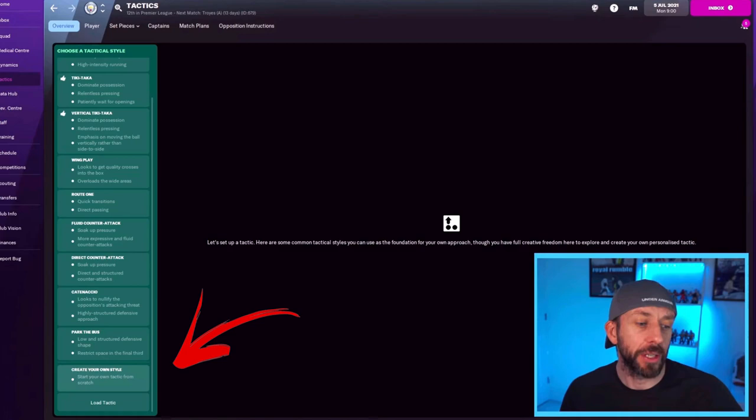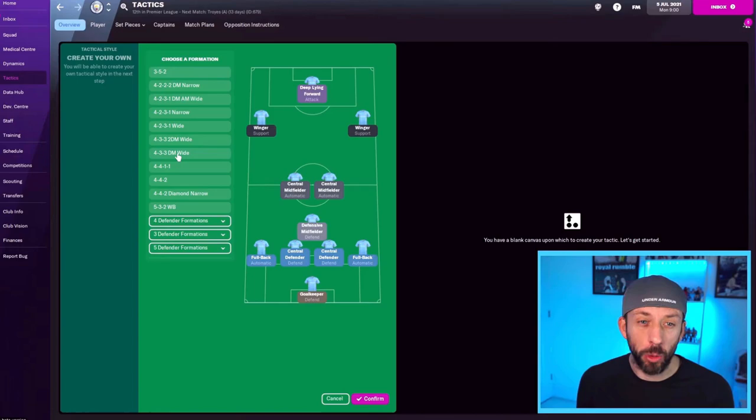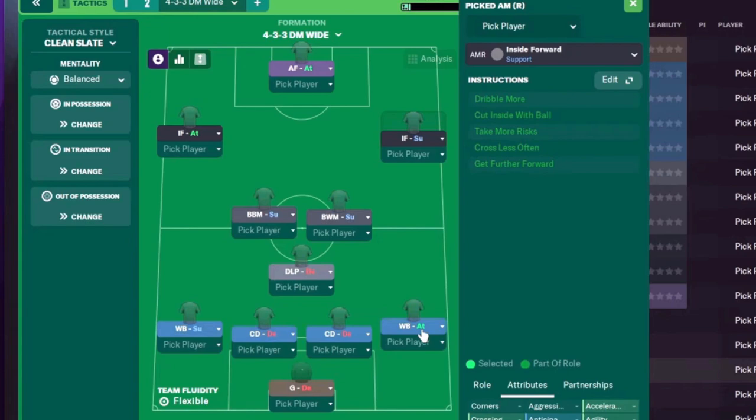It's okay when you're starting off, but sometimes the roles don't really mesh that well with each other. So today we're going to create it from scratch. Go right down to the bottom to 'create your own style', press that, and it gives you all the different formations. We'll select the 4-3-3 using a DM — that's the formation we're going with, really popular in today's real football.